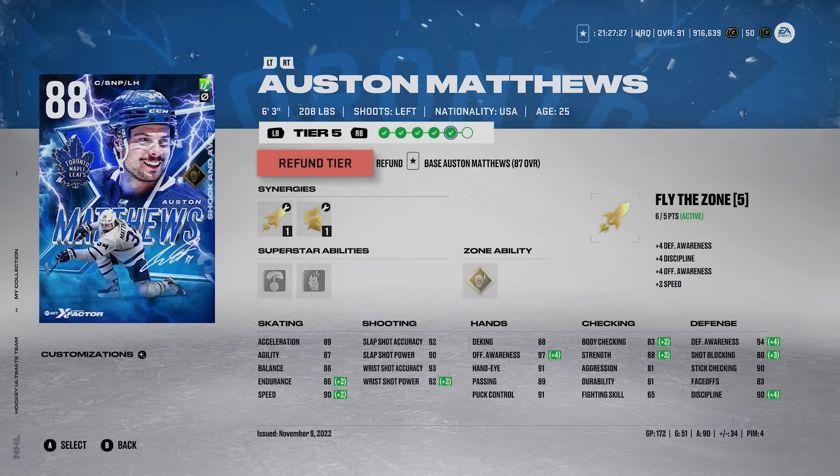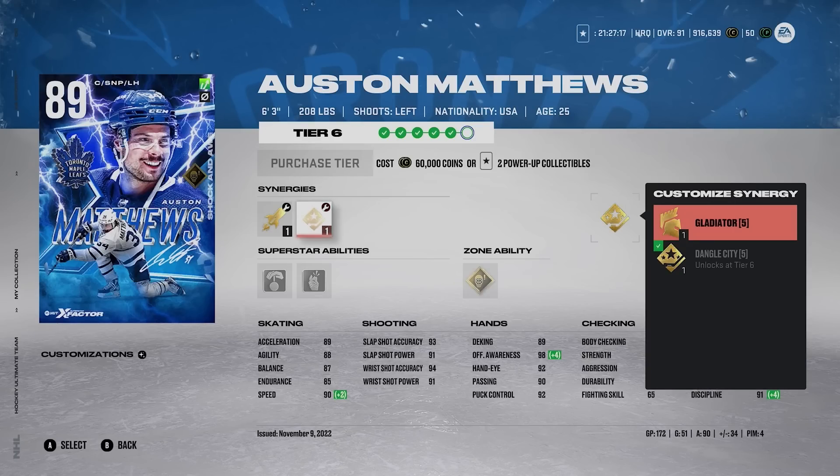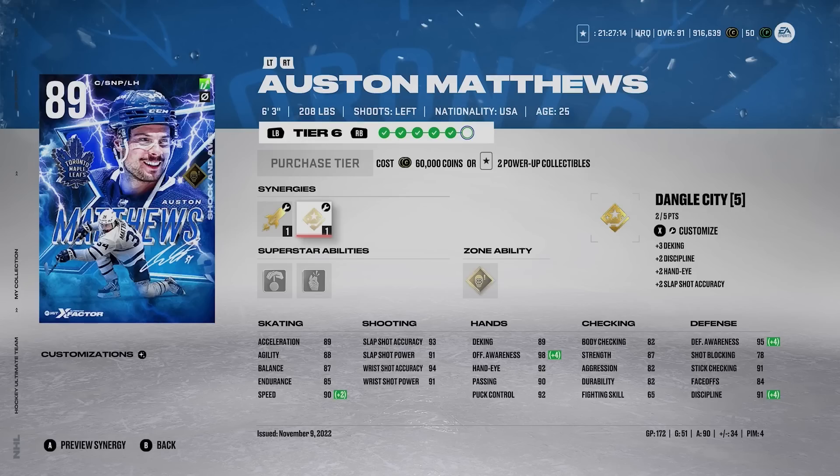Maybe Matthews is a hot take for some, but he has a chance at getting team of the year, which is a huge advantage. He's 6'3, 208 pounds. People say he's slow, but I don't buy that. He's got 89 acceleration, 88 agility, 87 balance, 85 endurance, and 90 speed — that's not bad for a 6'3 centerman. If he gets team of the year, that card could be even more insane with 93 speed or something.